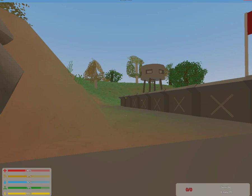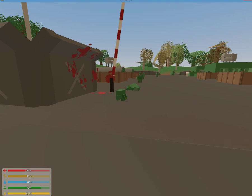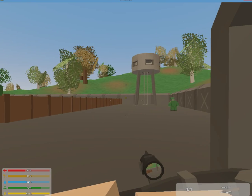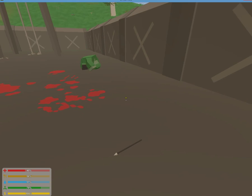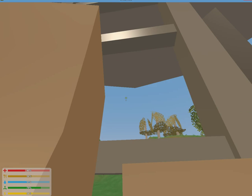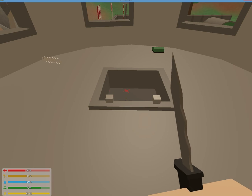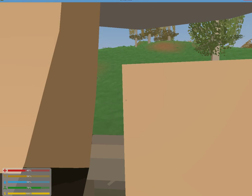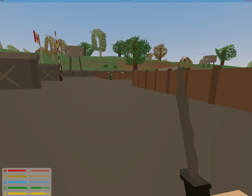Hey guys, what's up, GoldGamer here and we're at the military base. We're gonna be hopefully getting a Maple Strike today. There's a vest - very nice. They've also updated the military base, looks really different. Let's go over here and check up here if there's a knife - good, that'll come in handy. You have to go down the ladders backwards otherwise you won't grab on and you'll just fall.